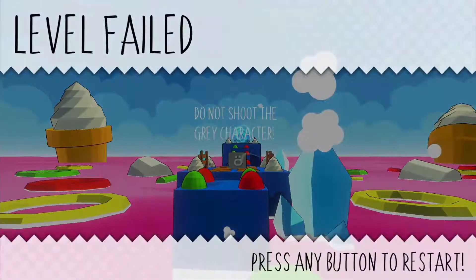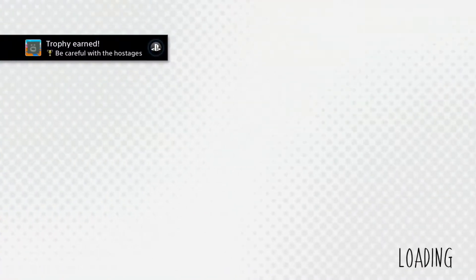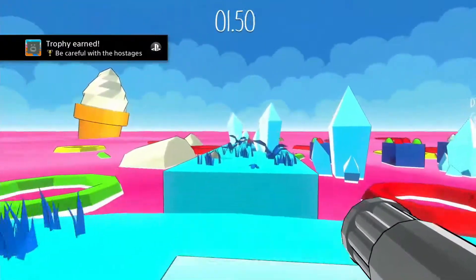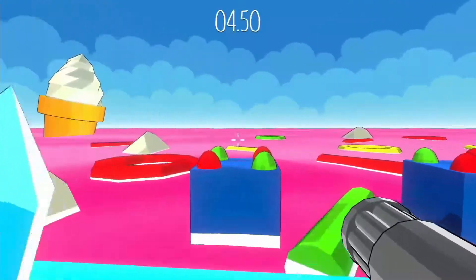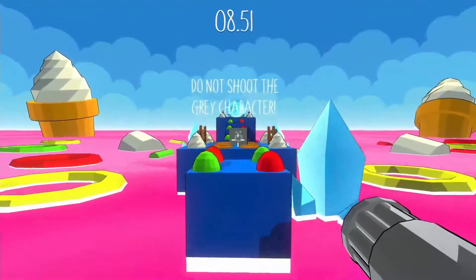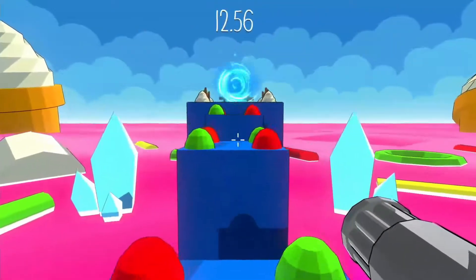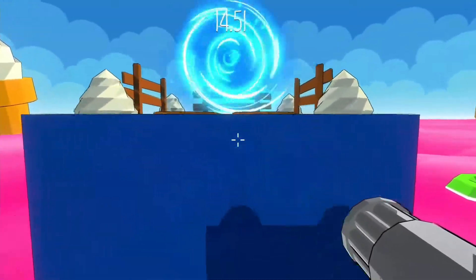These gray enemies aren't really enemies — they're more like hostages, as the trophy will tell you. However, you do have to shoot at least one for the trophy that we just got. This time, let's not shoot him and instead go to the exit.